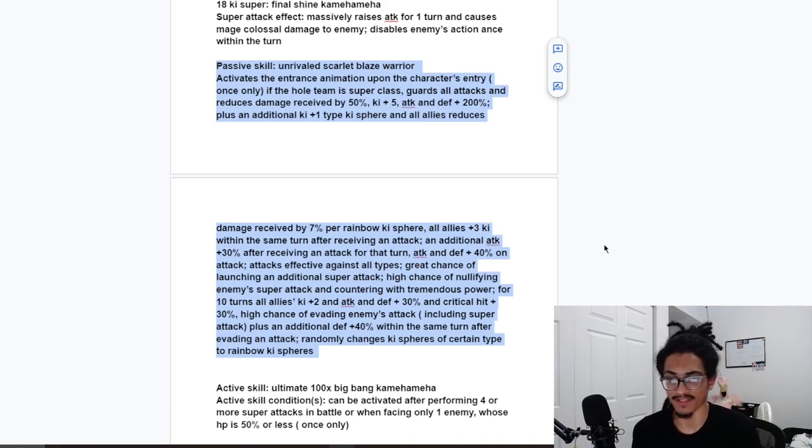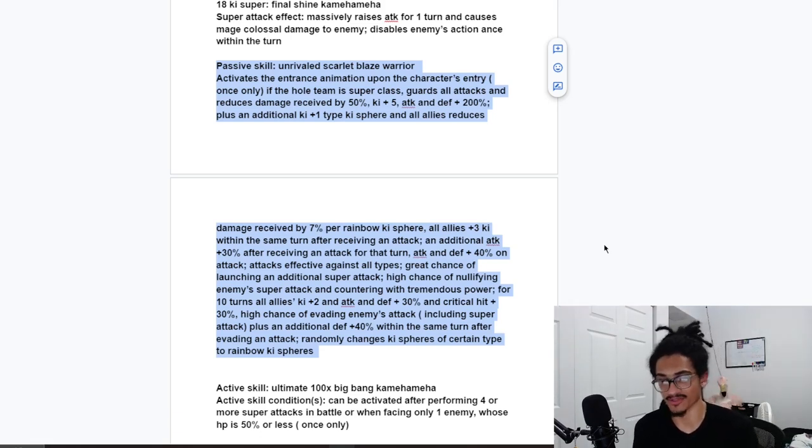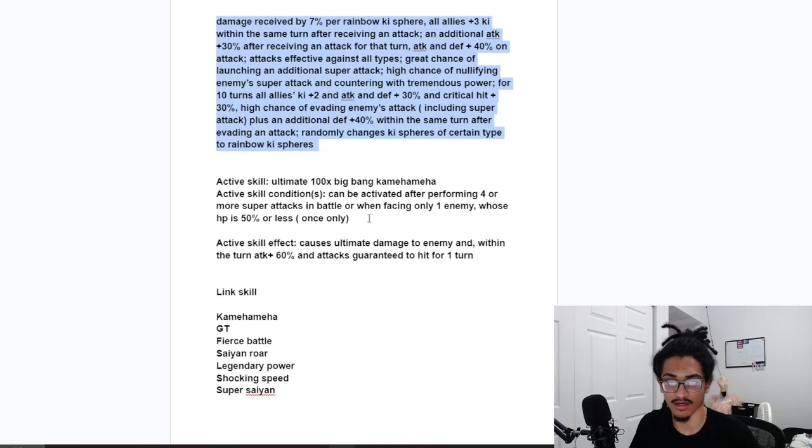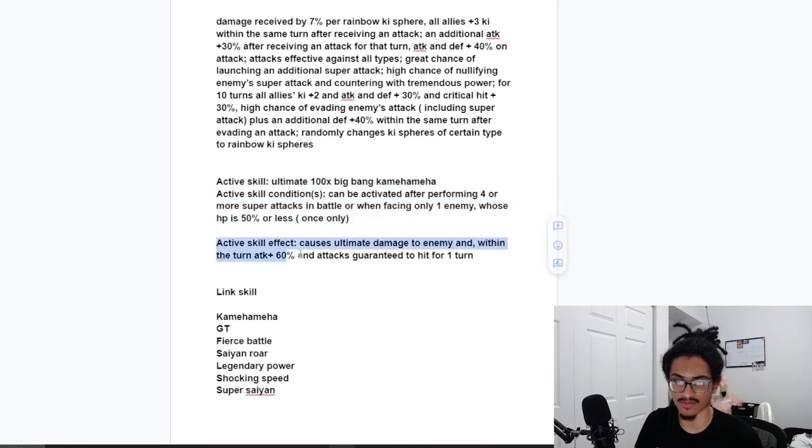The card has a 70% chance of launching an additional super attack and a 50% chance to nullify the enemy's super attack and countering with tremendous power. For 10 turns, all allies get 2-ki, 30% attack, a 30% chance to crit, and a 50% chance to dodge, as well as an additional 40% defense within the same turn after taking an attack. He's also a rainbow orb changer, randomly changing ki spheres of a certain type to rainbows.